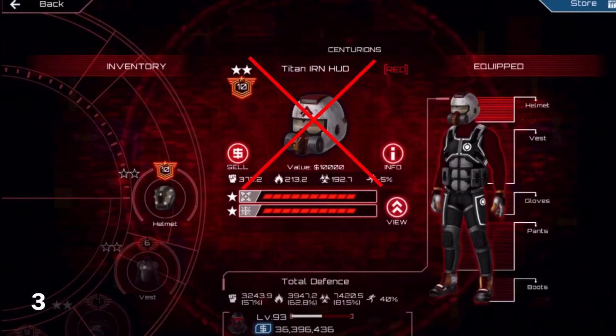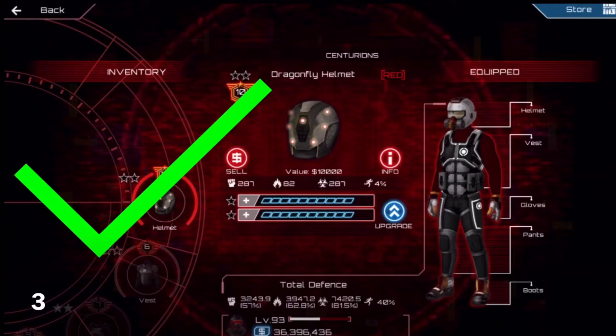Number 3. Any damage obtained from the Target Assist helmet augment will only stack with base damage, so the Titan IRN HUD helmet is not that good. Instead you should use a Dragonfly helmet due to the extra speed.